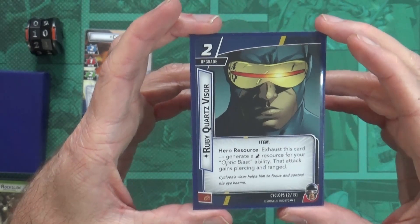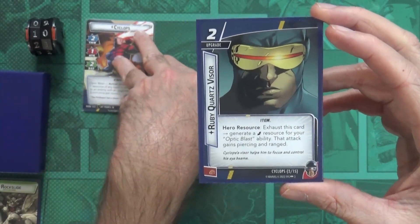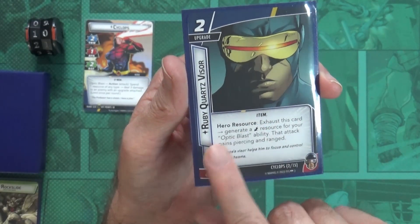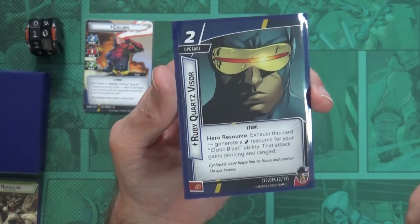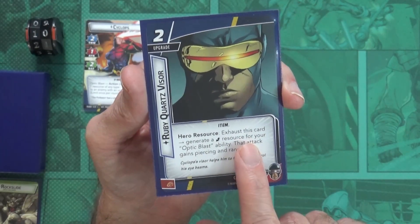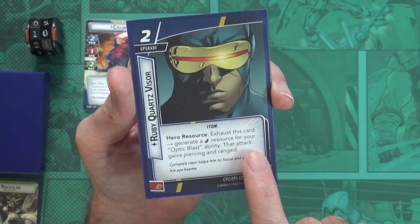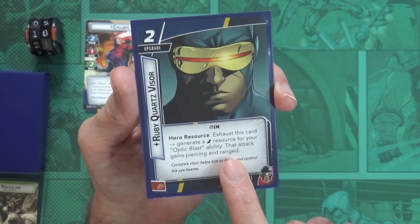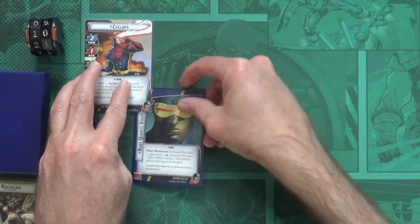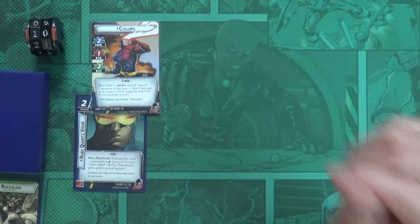Now I get to put this upgrade into play. An upgrade is an item that attaches to a character, in this case to my identity. It's unique so I can only have one, but there's only one in the whole deck. It's a hero resource - exhaust this card to generate an energy resource for the Optic Blast ability, and that attack gains piercing and ranged. We attach this to Cyclops.